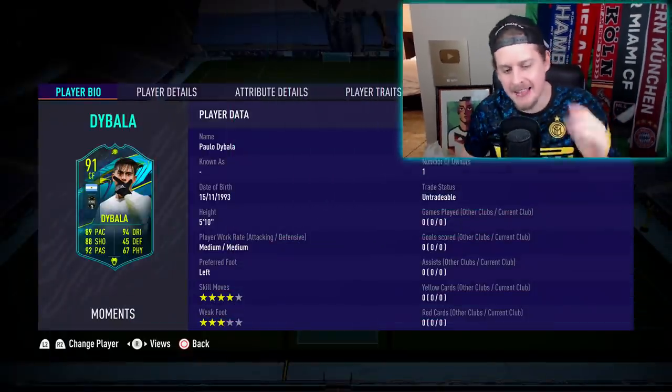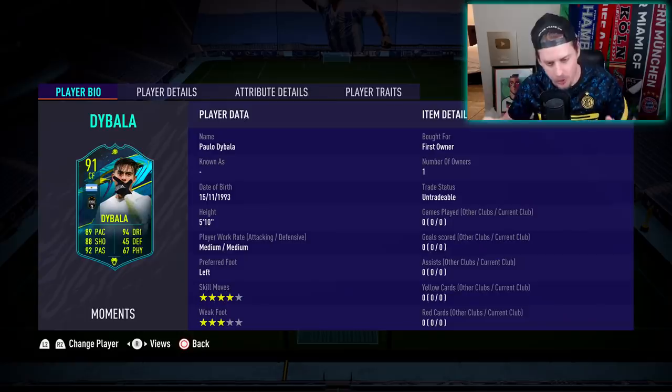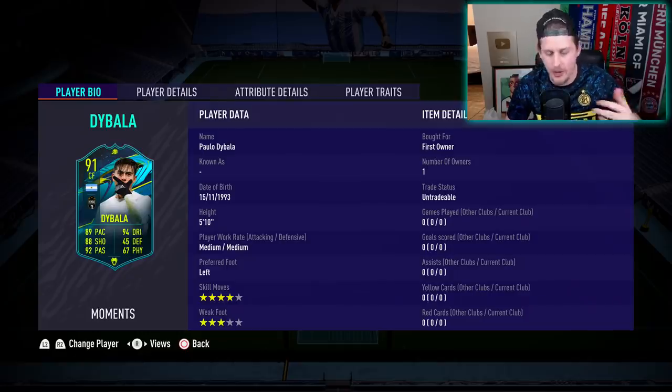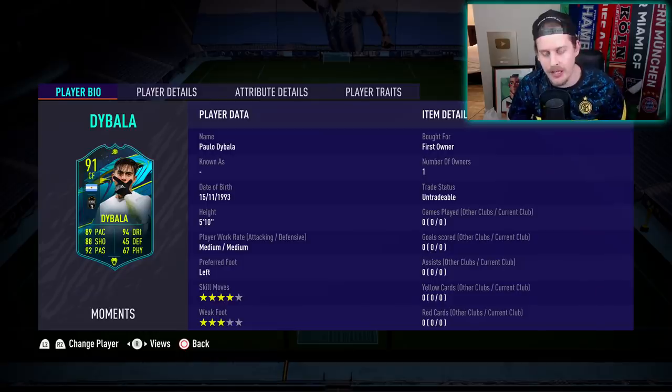Welcome to the 91 Player Moments Paolo Dybala, a.k.a. La Joya — the jewel of Argentina, the jewel of the Serie A, represented in the form of this Serie A card. Giving us discount SPCs and discount player prices left, right, and center. What some leagues you might pay 300,000 to 400,000 coins for, we can simply pay 180 to 200,000 coins.